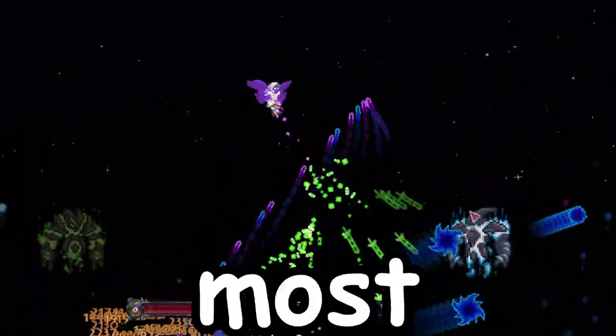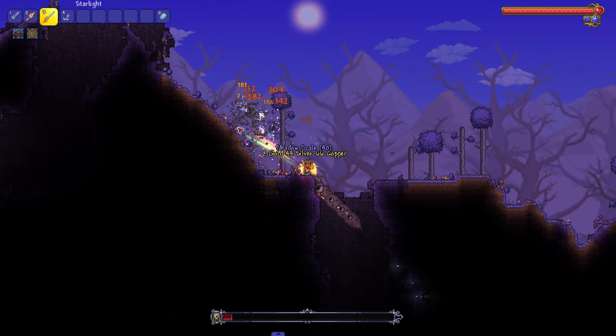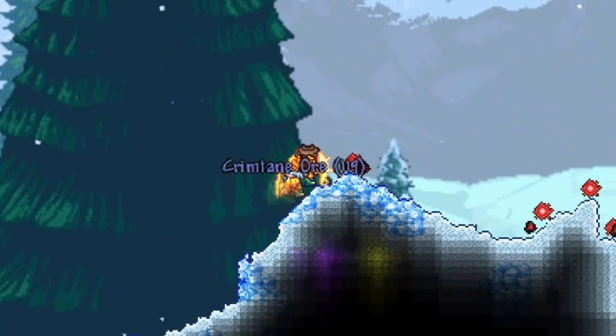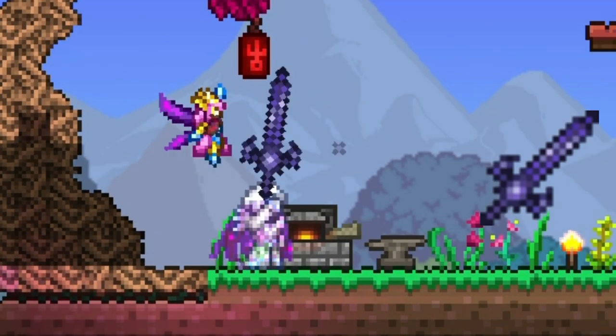Here is how you craft one of the most powerful weapons: Zenith. First, you will need to defeat the corresponding evil boss of your world to get either Demonite or Crimtane, or craft the corresponding bar, which can be used to craft Light's Bane or Blood Butcherer.